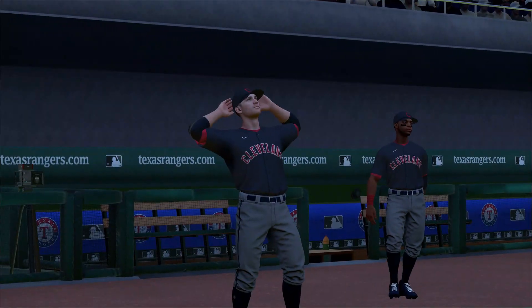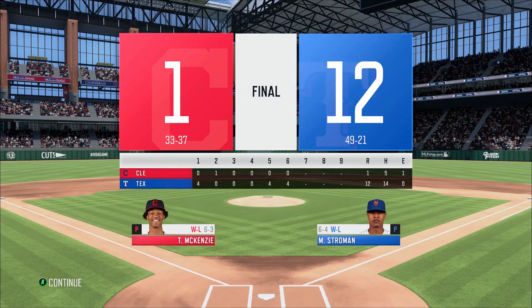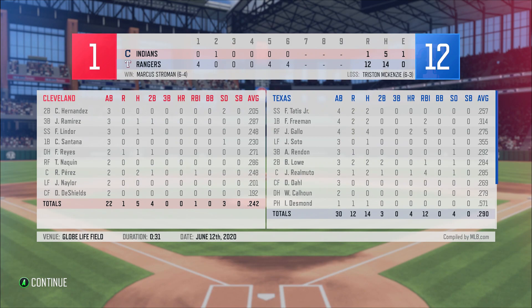Oh my goodness guys, Gallo had an incredible day — two home runs, went four for four with the grand slam. Insane! What a game — we just mercy-ruled the Cleveland Indians. Joey Gallo did amazing: he went four for four, scored three times, hit two home runs and had five RBIs. Freddie Freeman had a home run and JT also had a three-run home run, so awesome by those guys.